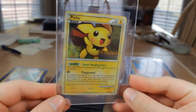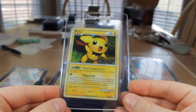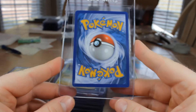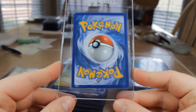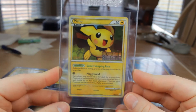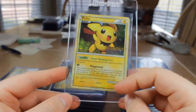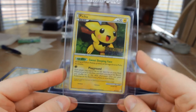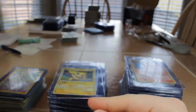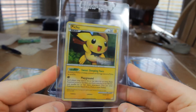Next we have Pichu from HeartGold SoulSilver pre-release Staff with a sparkly holo — this is from 2010. Trying to pull a nice condition; this one looks like a 9. Got a few of these to try to get a 10. I really like the Staff cards and the pre-release cards, similar to the reverses with the set printed on them. I haven't seen this one graded for sale anywhere. I'm sure that exists, but pretty cool.